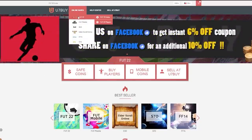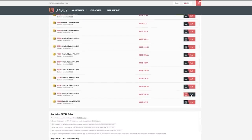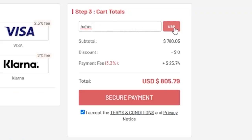EA dropped Icon Swaps 2. Let's discuss the best options for tokens and what you guys should pick. For cheap, fast and reliable FUT coins, check out u7buy.com. There is a link in the description, and use the code HABER to get yourself a discount on all of your orders.